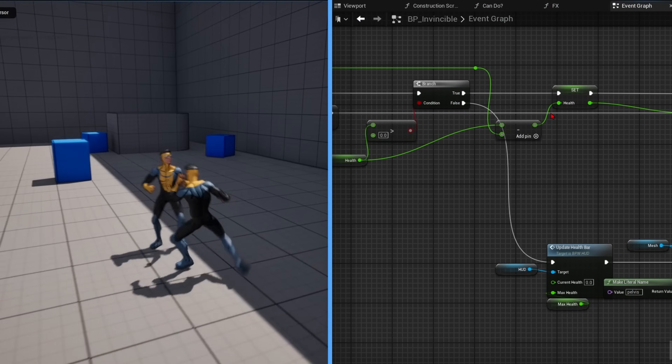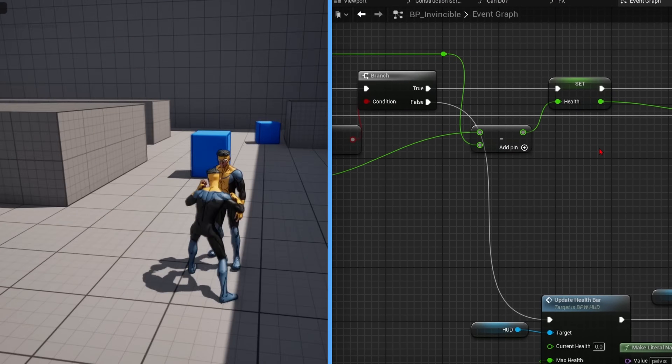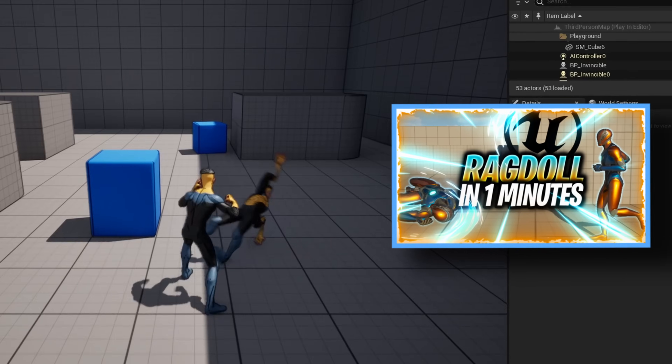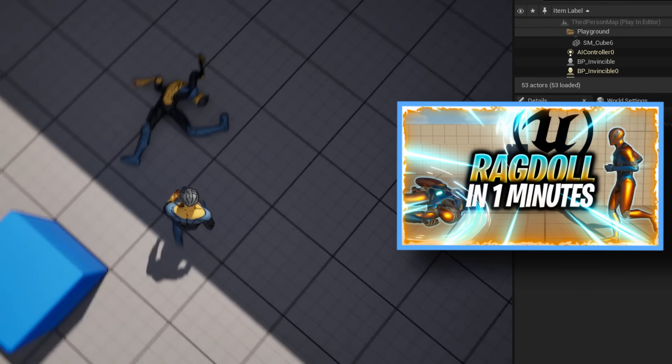Then I realized I didn't even have a health system, which is kind of important. So I got to work. And with health comes death, so I added a ragdoll effect. Thankfully, my own tutorials came in clutch and I set it up in two minutes.